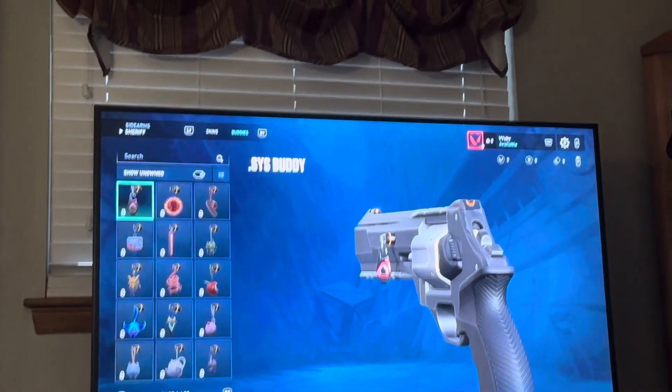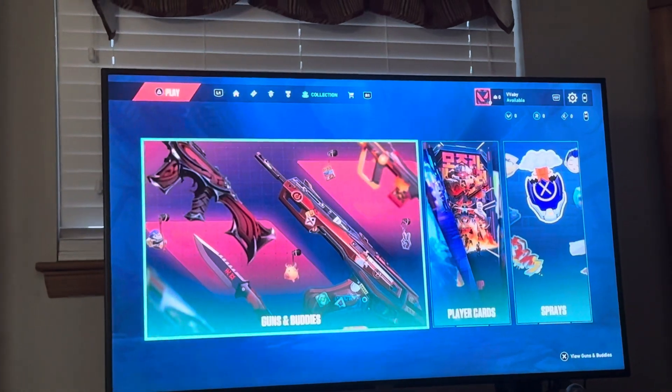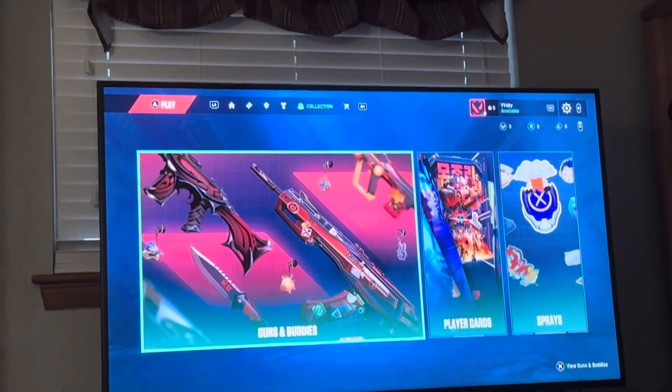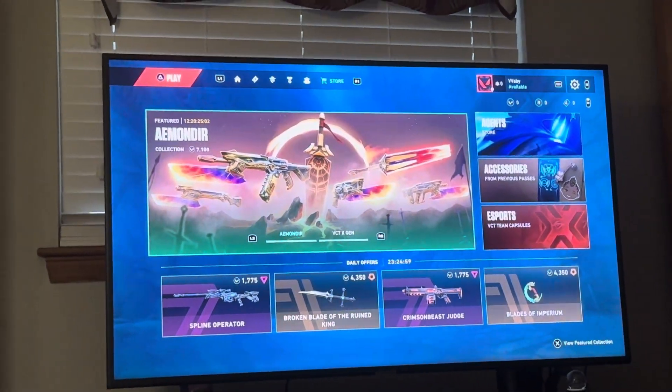What's up guys, it's your boy Wabee. In today's video, I'm going to be showing you guys how to unlock gun buddies in Valorant on console. These are little buddies that are like charms, I guess you could call them. You guys can put them on your guns to customize how they look and stuff like that, which is cool.